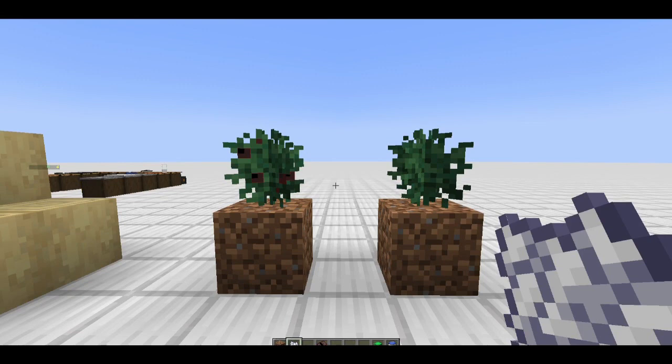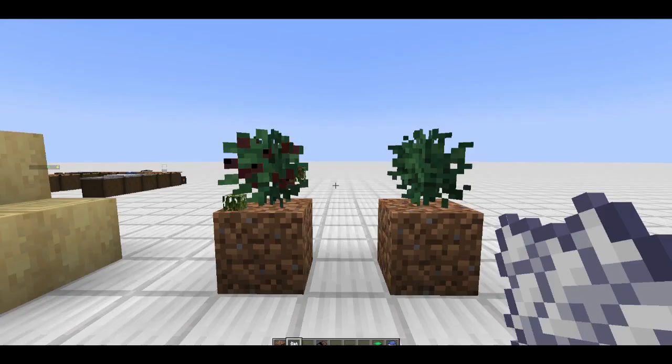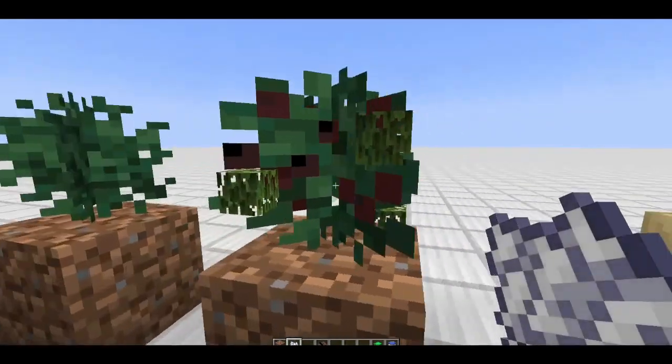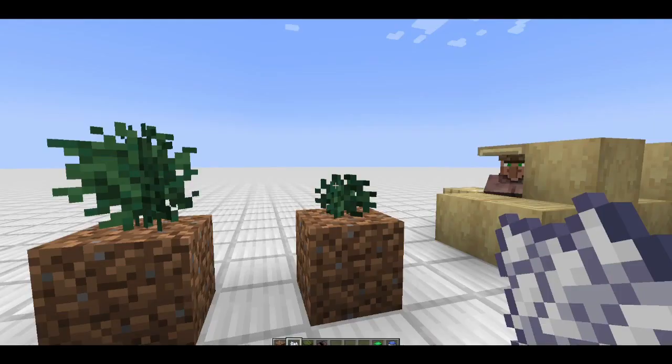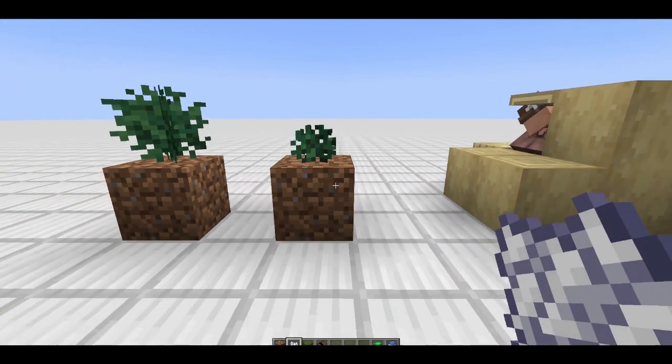Some might be kelp, others could be any number of different things based on the item chosen to represent that. Now we're fully grown - you can see the leaf. Right-click and harvest the cilantro plant, and it keeps growing. If you want to pick it up and move it, simply left-click it and put it somewhere else.